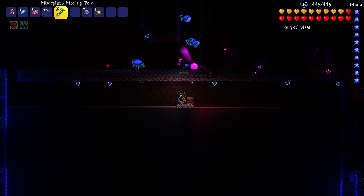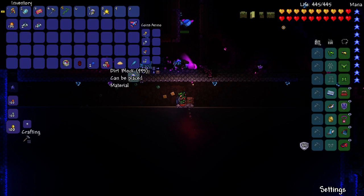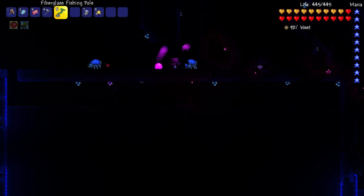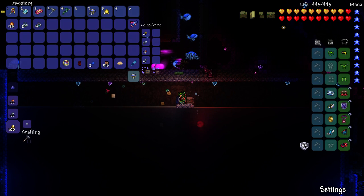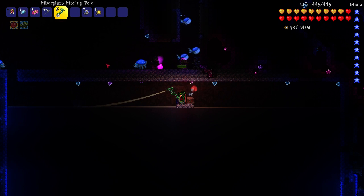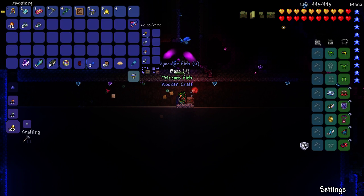You run the script with Z — have the item hovered over and press Z and it will start doing it for you. What the script does is throw out 60 lures: it drops 30 items which throws out 60 lures, and then after throwing out those 30 items it will wait a second and a half, pull it in, and do it again.